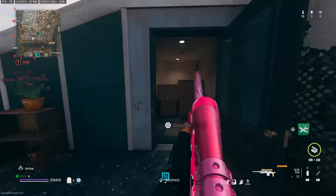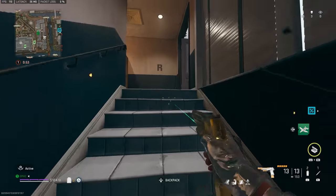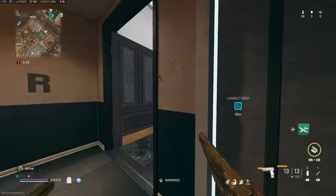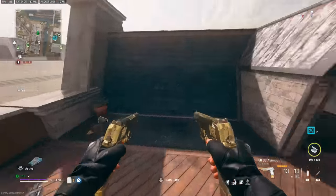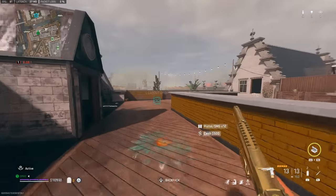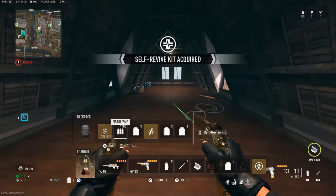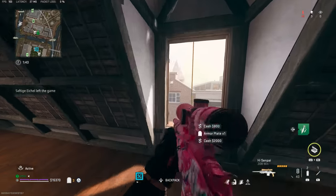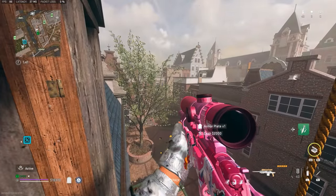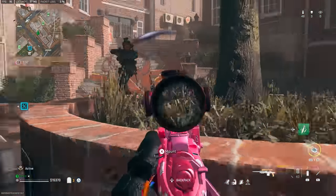If the hip-fire were super good on these it would have been broken. You can't drop shot with pistols anymore — as soon as you do it, you take away your left hand. These are probably the strongest akimbos out of all of them, but the worst for hip-fire. So do we trade accuracy for damage? Maybe, maybe not.